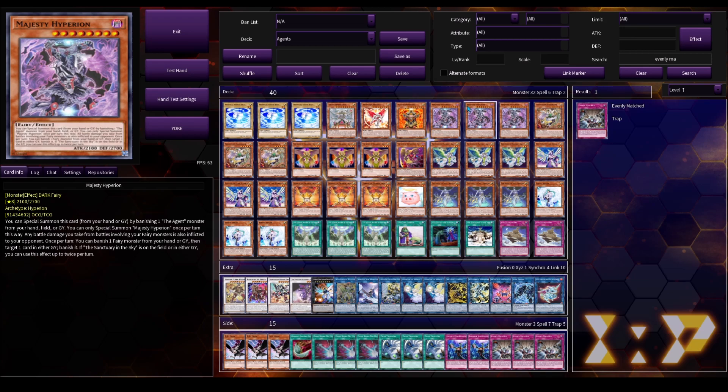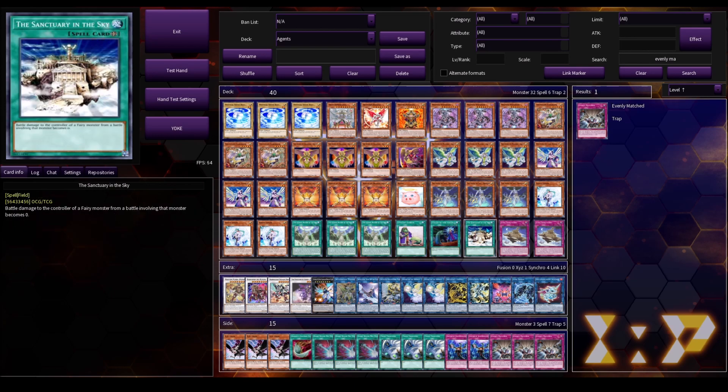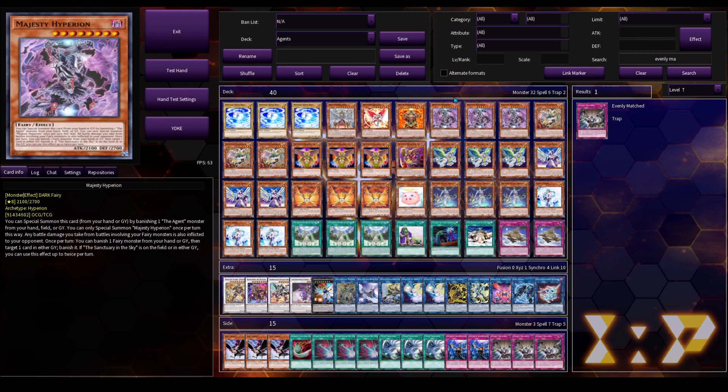Next up is Majesty Hyperion at three copies. This card is actually amazing. The fact that it can special summon from the Graveyard is what makes it fantastic — one of the new cards. We're going to mainly be banishing the Agent of Life Neptune off of this effect in order to get Neptune's search into Sanctuary in the Sky, which allows us to get most of our good effects in the Agents deck off. The second effect to banish a card from either Graveyard is actually very non-trivial. It comes up a lot against Sky Striker, and it can come up against Branded Despia. But keep in mind, it is not a quick effect, so you do have to use it during your own turn.